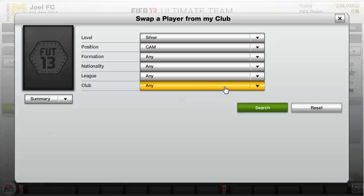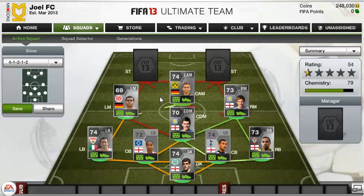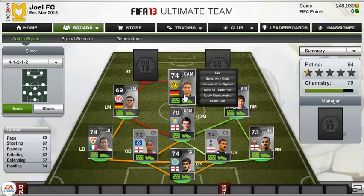In the centre attacking mid spot is one of my favourite players in the team, and that is Moritz Lietna. He just looks like a beast — he's got 82 pace and 82 dribbling, really nice stats, 67 shooting and 71 passing. If you compare him to the likes of Mario Gertz, he's got the same pace. Because he's a silver, his dribbling will feel just as good. He's a brilliant young player and he plays really well as a silver.